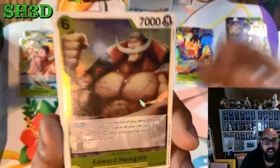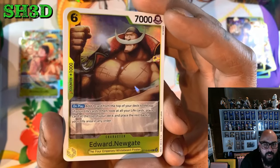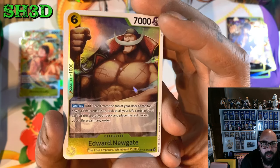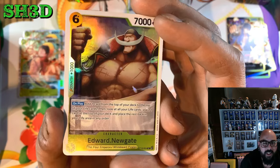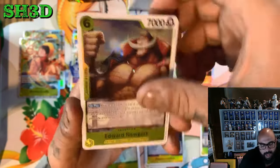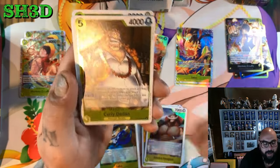We got Edward Newgate — add up to one card from the top of your deck to the top of your life cards, then look at your life cards, place one card at the top of your deck, then place the rest at the bottom of your life area in any order. So that's basically like the Yamato, but a 6 cost, only 1k counter. We got four of those — four Whitebeards.